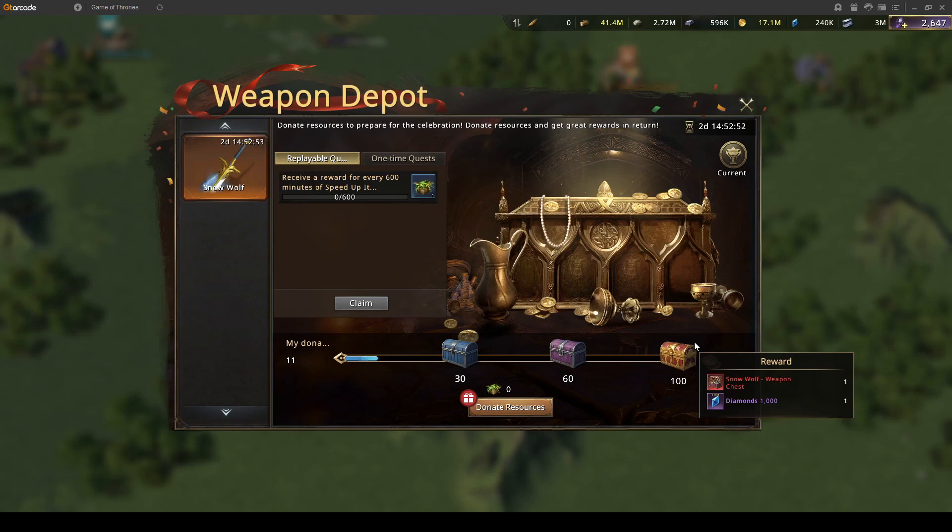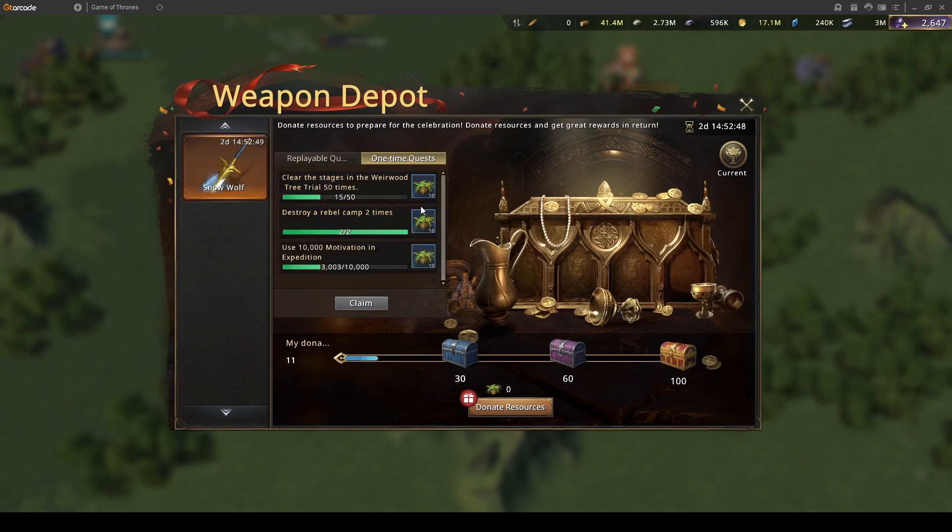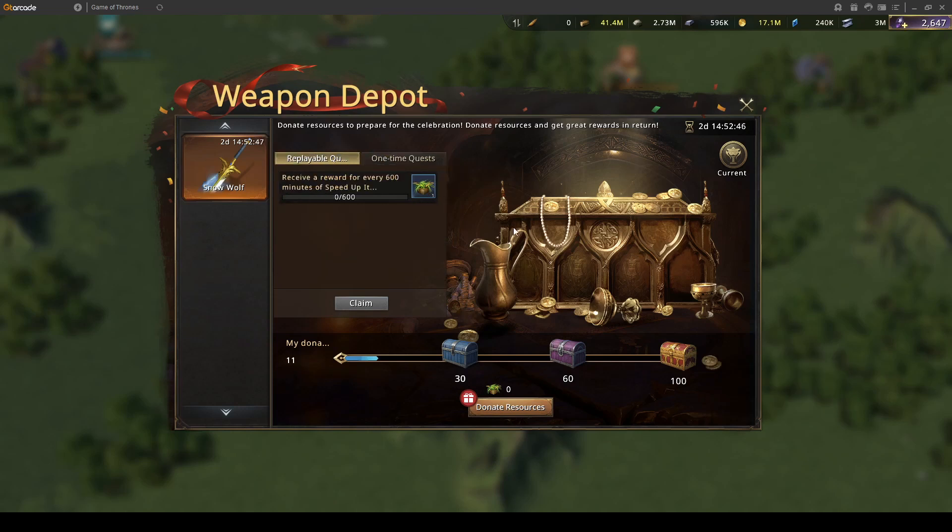To get 100 points using one-time quests, you need 70 points more from replayable quests. That means you need 29.2 days' worth of speedups used during these three days to get this chance to obtain a red weapon.